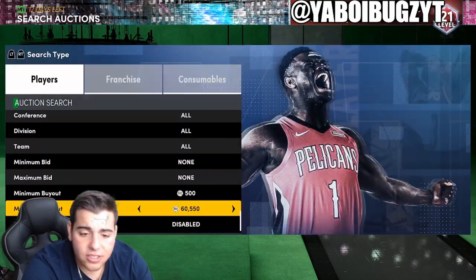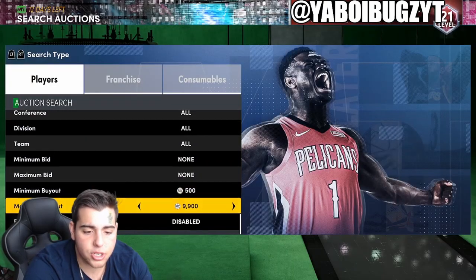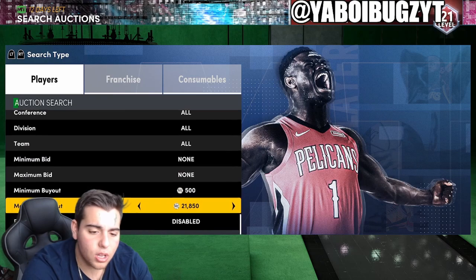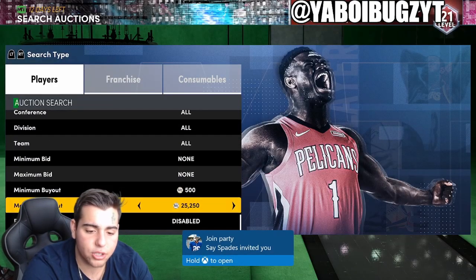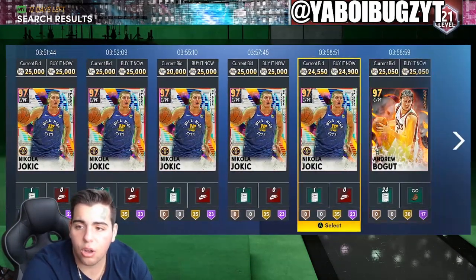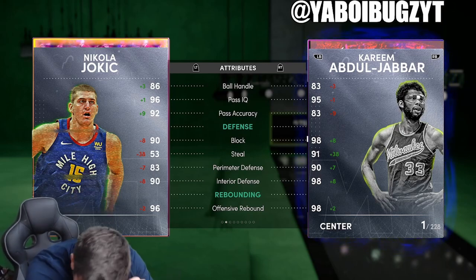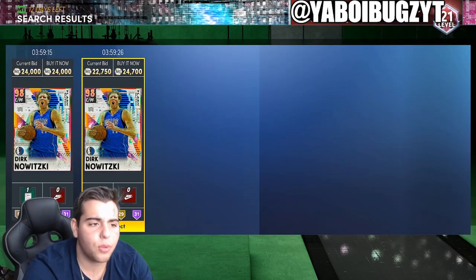Next up we got the galaxy opal snipe filter, and it is destroyed by a couple players — Deron Williams, Jokic, and maybe Rondo. So if you try galaxy opal cheapest, the chance of you actually making a lot of profit is minimal. The snipe filters are down bad right now. This Jokic at 25k is a pretty good center though — pretty slept on. Decent overall on defense. Pretty good snipe filter, not gonna lie.